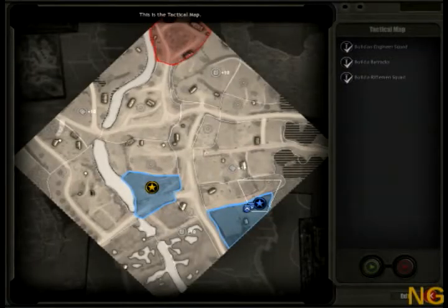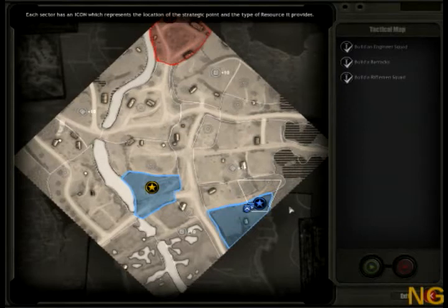This is the tactical map. The battlefield is divided up into a number of territory sectors. Each sector has an icon which represents the location of the strategic point and the type of resource it provides. The more sectors you control, the more manpower you will receive. To return to the game view, click on the exit button and we'll capture a sector.